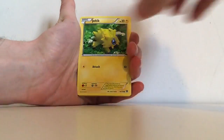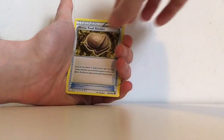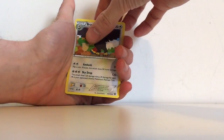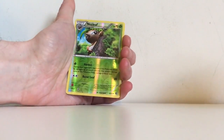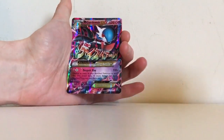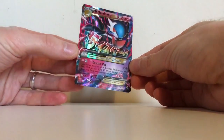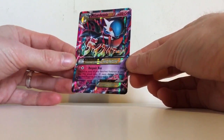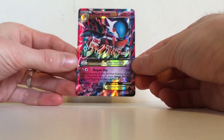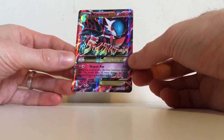We have Bergmite, Joltik, Mantine, Clink, Ponyta, Armor Fossil Shieldon, Braviary — feels like a very similar pack to before. Clang. Nuzleaf is a reverse holo, which is uncommon, and we have a Mega Gardevoir EX! Just as I said I didn't really like Gardevoir — I'm not complaining about that. That is actually a very nice looking card. I'm not particularly a fan of the regular Gardevoir EX in this set, but the Mega Gardevoir EX looks very nice indeed.